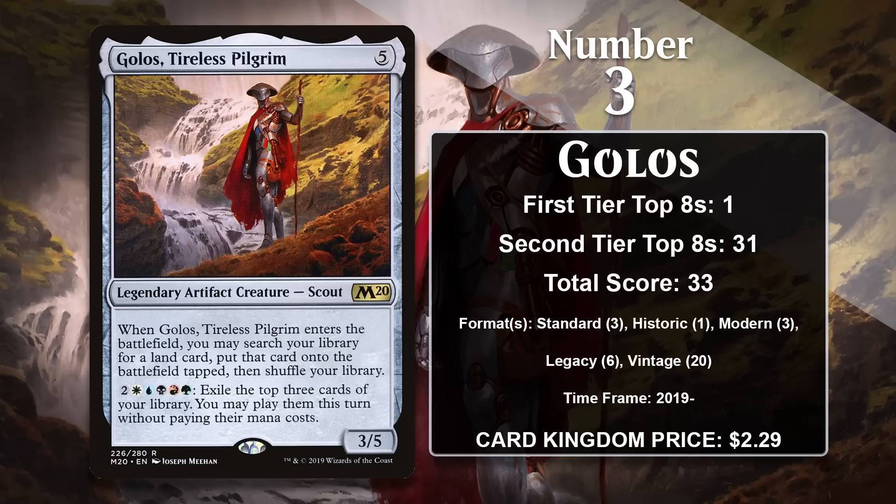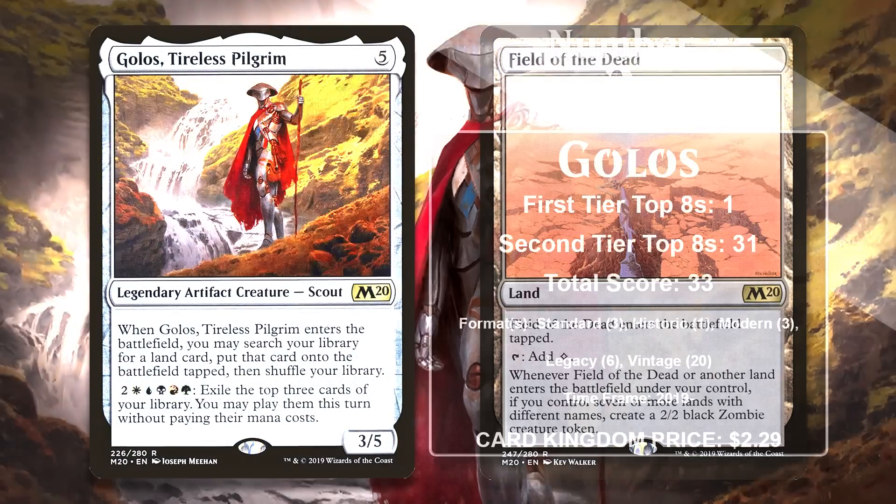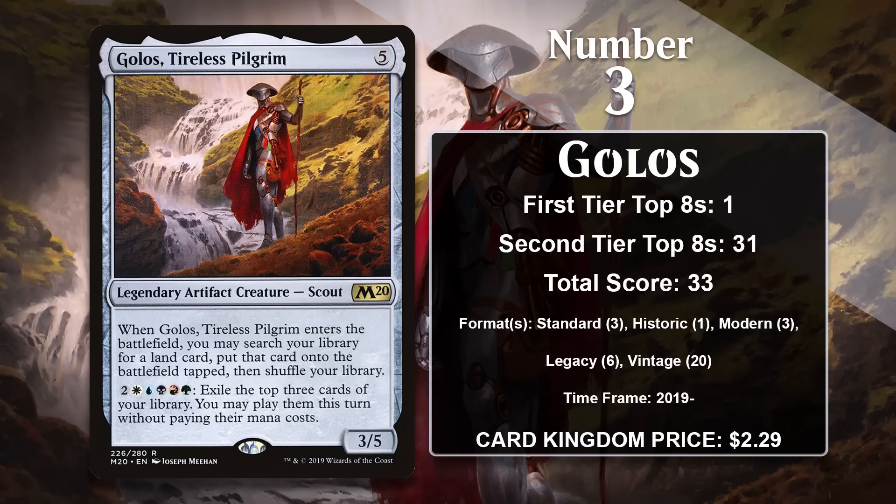This has led to it finding success in all formats. In Standard, Pioneer, Historic, and Modern, it was particularly nasty in ramp decks that made use of Field of the Dead — a powerful land that cranks out a 2/2 zombie token every time you play a land while controlling seven or more lands with different names. Golos was great at searching up the Field and other important lands you might need, which led to the Field eventually getting banned in all three of those formats. However, Golos continues to see play in ramp decks like Amulet Titan and Tron in Modern, 12 Post in Legacy, and Mud decks in Vintage.